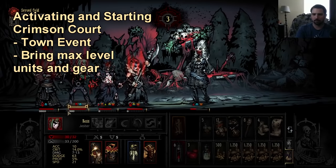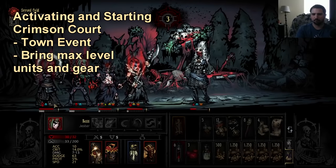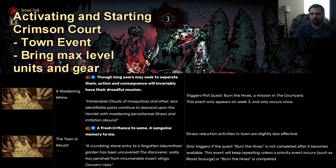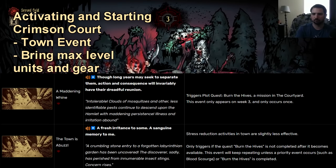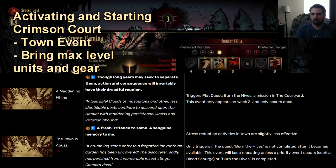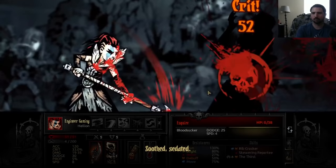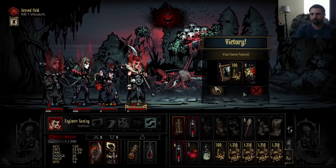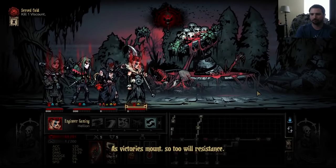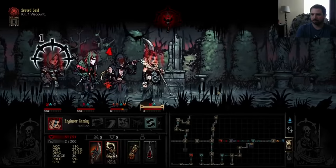So how do we activate Crimson Court once the DLC is active on the file? Once you open your game you will eventually get a town event called the Town is Abuzz. If you're starting a new file this should happen around week three, maybe four or five, and this town event will replace all town events you can possibly get unless it is something specific that is supposed to happen, such as Wolves at the Door or giving you your first Shield Breaker or Flagellant if you have those DLCs enabled.